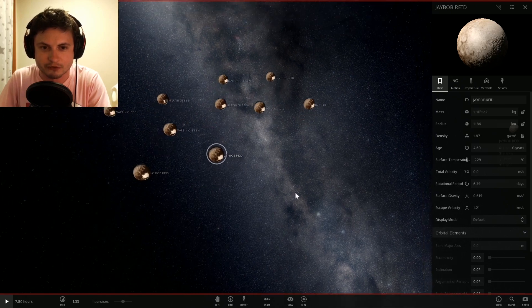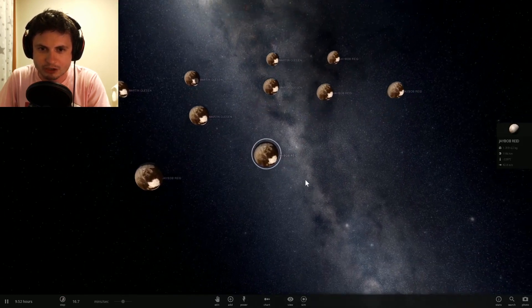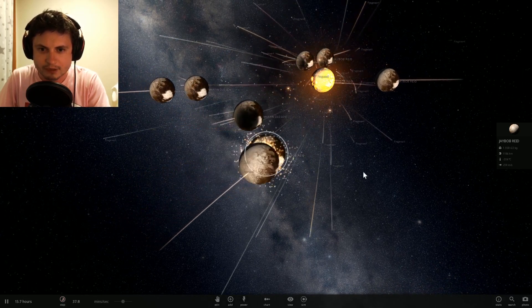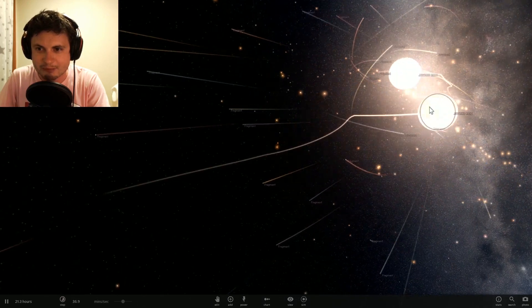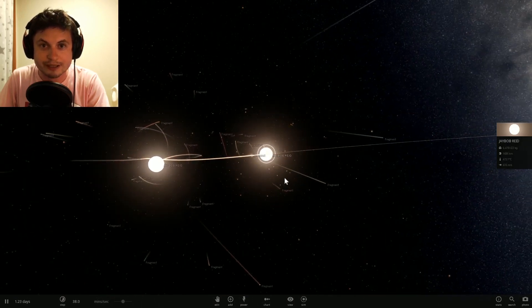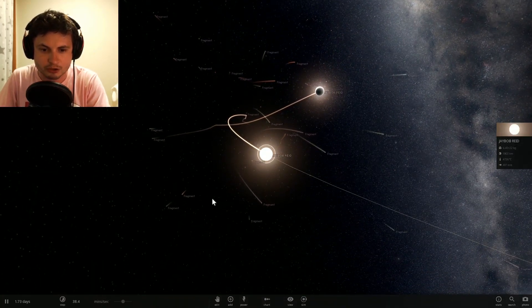This is actually where the game gets really funky — it starts randomly assigning names after the objects that collide. Let's decrease the speed a little bit and begin the battle. Here comes the gravitational attraction of all these objects as they start attracting toward one another. Here comes J-Bob and Martin — collision number one — and looks like J-Bob won that one. Looks like J-Bob Reid wins this round. Both surviving objects are named J-Bob Reid, and the rest are just fragments flying away. Round one goes to J-Bob Reid.